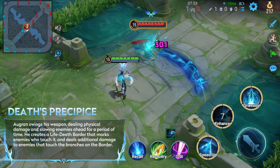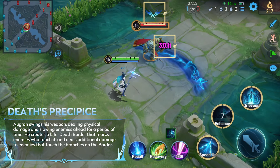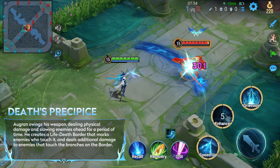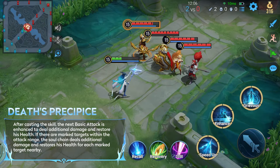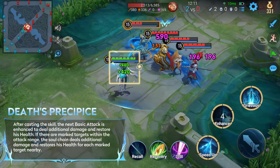Skill 2 is his main damage output skill, dealing damage and slowing enemies ahead. It creates a life-death border that deals damage, slows, and marks enemies that touch it. His next basic attack also deals additional damage to up to 3 nearby marked targets and restores health.